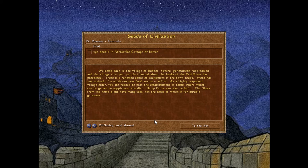Welcome back to the village of Banpo. Several generations have passed and the village that your people founded along the banks of the Wei River has prospered. Word has just arrived of a nutritious new food source - millet. As a highly respected village elder, you are needed to plan the establishment of farms where millet can be grown to supplement the diet. Hemp farms can also be built. The fibers from the hemp plant have many uses, not the least of which is for durable garments. Today the hemp plant is probably associated with a few other things other than cloth.